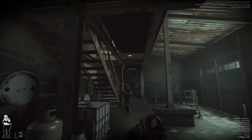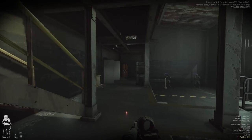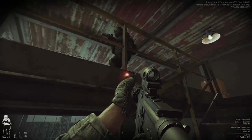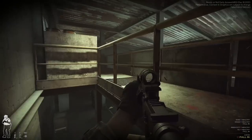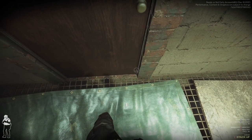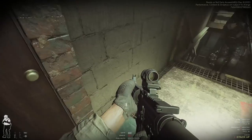Okay, upper level. Can't see anyone up there right now. Oh - you got someone? Unarmed? Alright, I'll get a wedge on this door. We'll seal this and then deal with that guy, then we'll come back to this door.